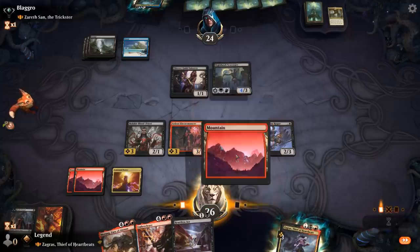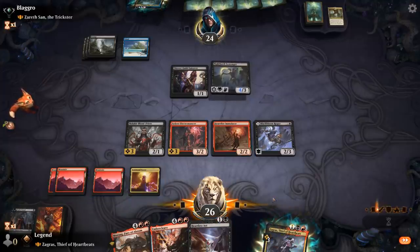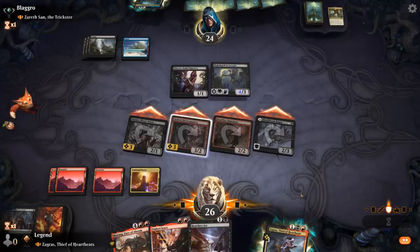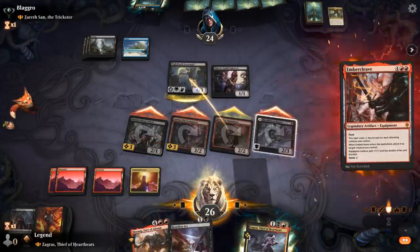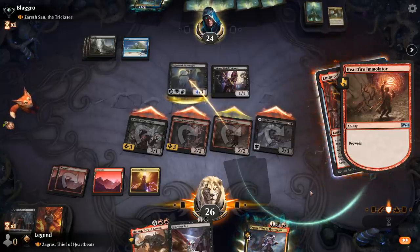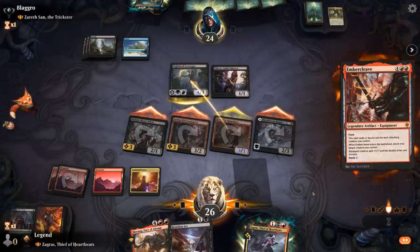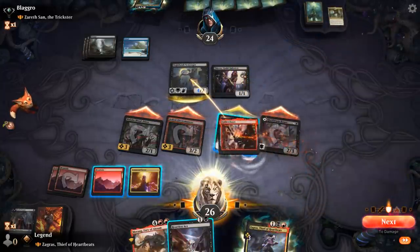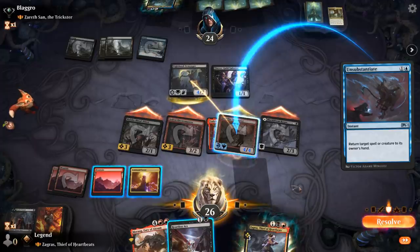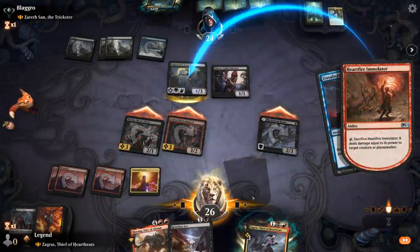Let's play lands and just attack. If I play Zagras they're just going to counter it or kill it. Seems like a good spot for Embercleave. I still have Heartless Act available — I don't even have to put the Cleave on the Immolator itself; could just let the trade happen and put it elsewhere. Although putting it on Immolator seems fine, and then if they try to kill Immolator I can still sacrifice it to take out Scavenger. They used Unsubstantiate to bounce it — I think I'll sacrifice it now. We still have a Wizard in play for party purposes.